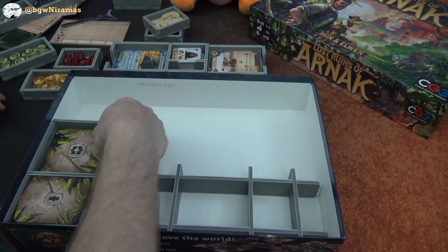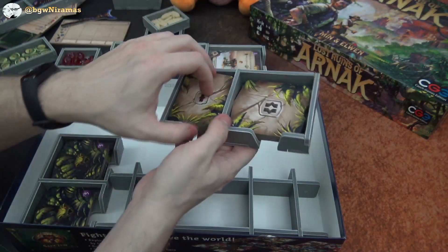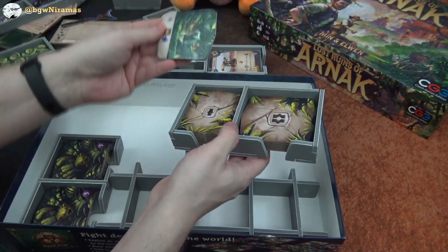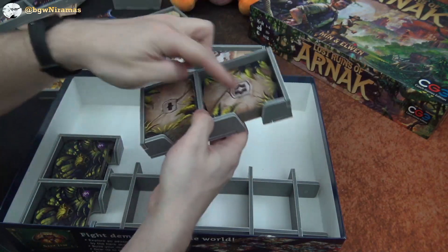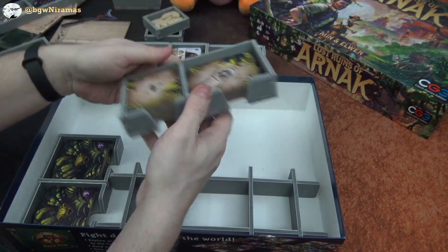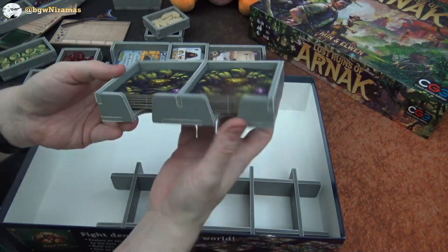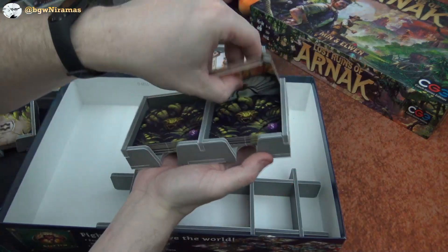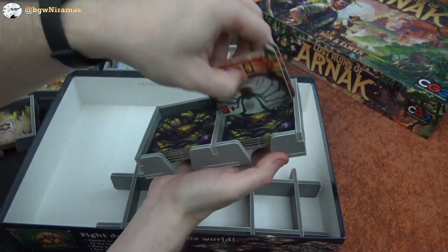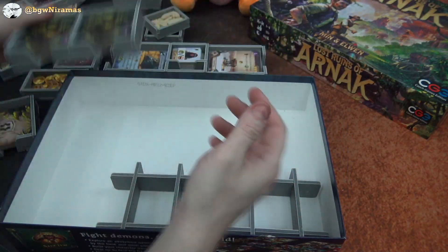The first player token, and then we have this one which is nice — it holds the tiles for the mid tier when you explore and the highest third tier on the board. The final piece is for the monster tiles, the guardians I think they're called in the game — not monsters, though they kind of look like monsters. They fit in here nicely.